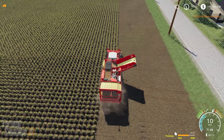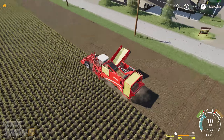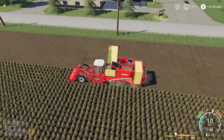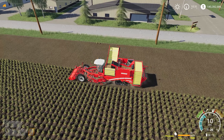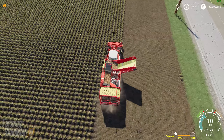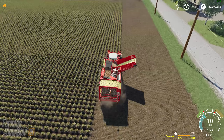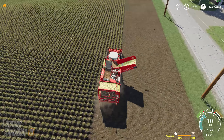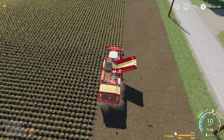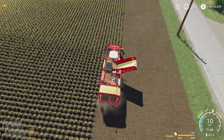They've added a modded potato harvester that holds a lot more and works faster — though it's still only doing 10 kilometers per hour, which is surprisingly slow. They've added a few other mods too, which will be introduced as the episode goes on.